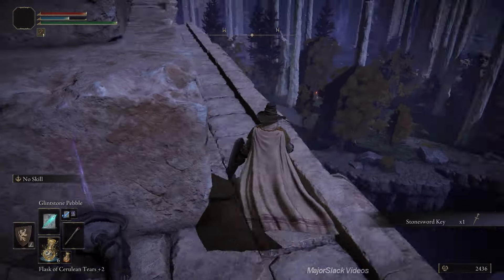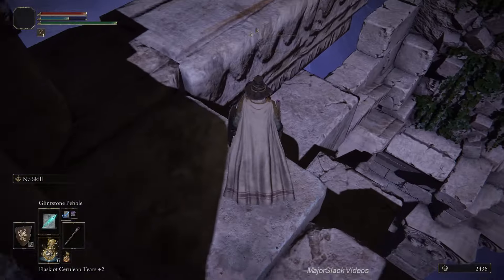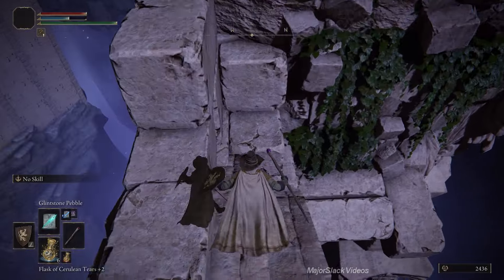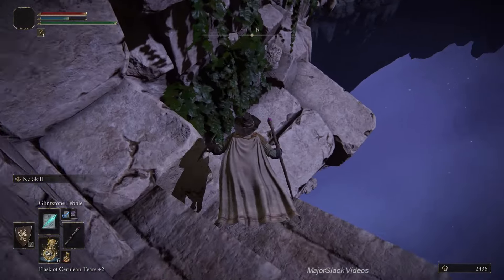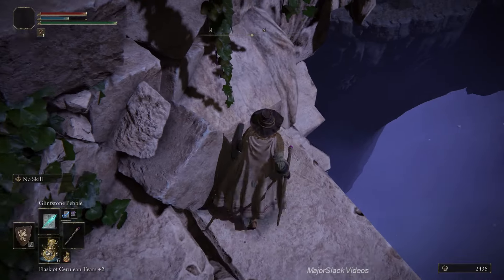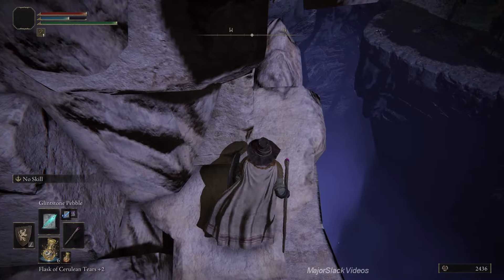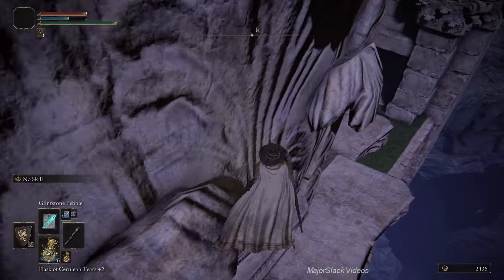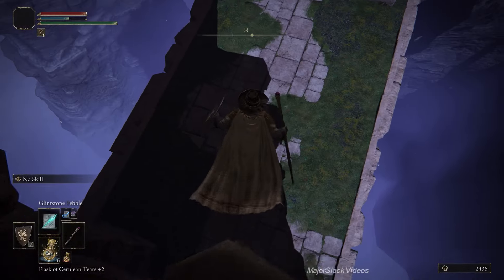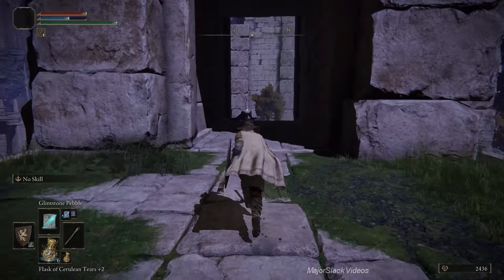Double jump up here and I usually like to go on foot from this point because I don't like to mess around on horse up here. Get a Stone Sword Key here, then double back on foot and make the jump across this little gap. The next part is a little tricky - you've got to hug the left wall as much as you can as you make your way down. Come around to this point - this is the safe drop down. Go get the Dwelling Arrows right here. Now we can fast travel back to Siofra River Bank.